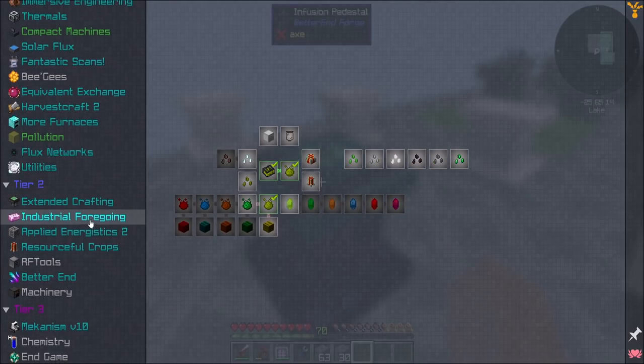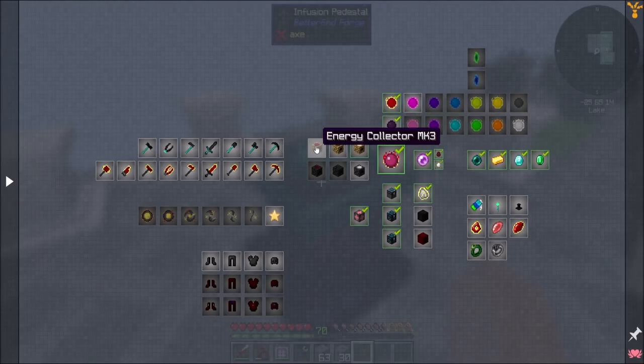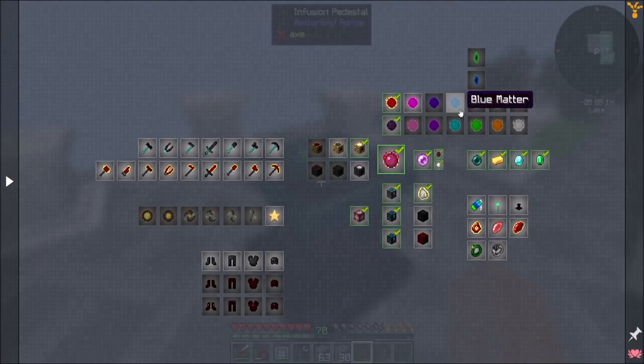I'm starting to flip through the chapters here and see what stuff would behoove me to get up and running. We've done a lot with Equivalent Exchange. I could start doing EMC generation, but I think I'm going to be hard-pressed to beat the Emerald Farm I have going in terms of EMC making. But there's some stuff in here I might want to make — maybe get into the more advanced matters, some better armor, and check out some of the red matter tools.